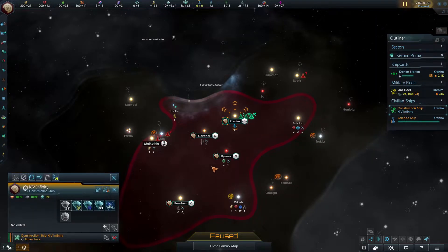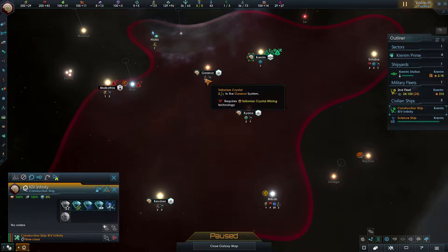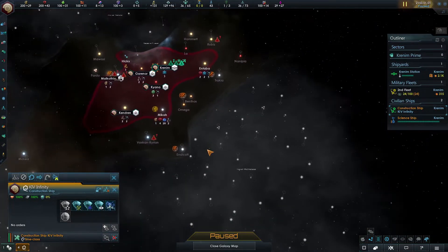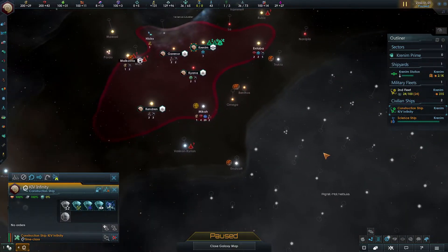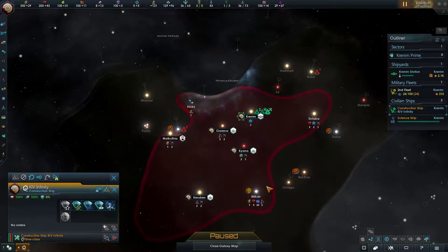We have the Telonian crystals in our system - two sets of them - and some topoline. And look at this - we've got omega molecules. Pretty much the only faction in the entire game who uses those is the Borg, and we have them. So if they're smart they'll come after us - that's going to be interesting straight off the bat.